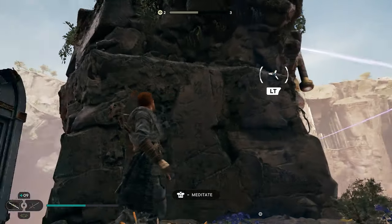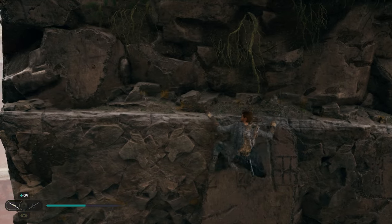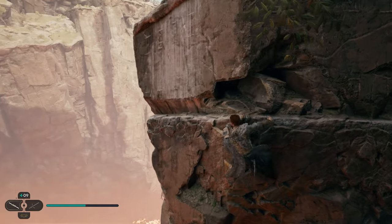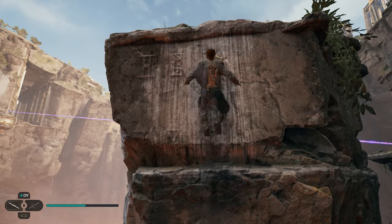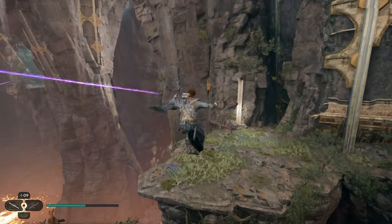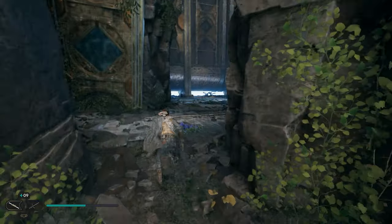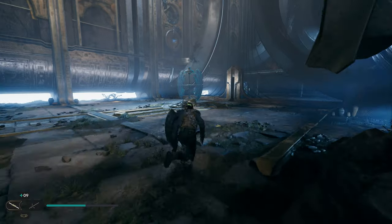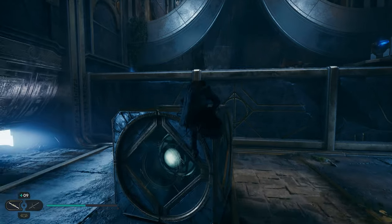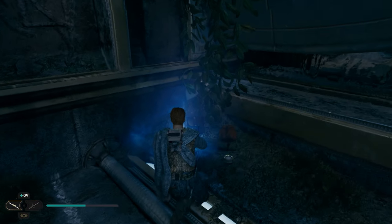Then we're going to work right back up to the top here and get on top of this little structure, grapple up onto the ledge, and crawl our way all the way around to the other side of this giant rock. Once you get over here, you can jump up, jump again, and you'll make it up top. We're going to jump across to the right and go inside.